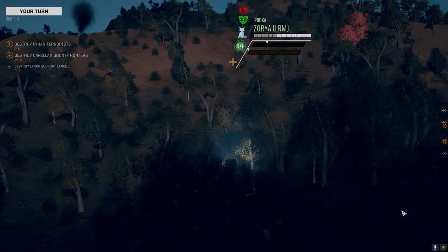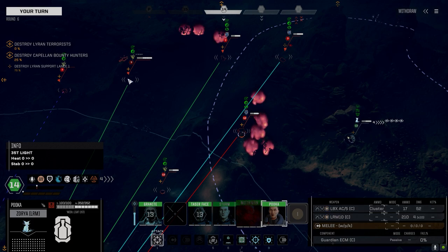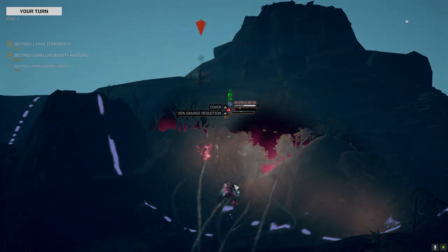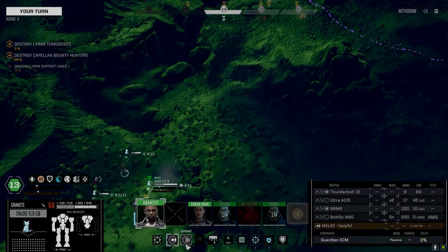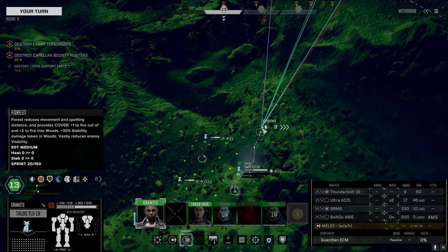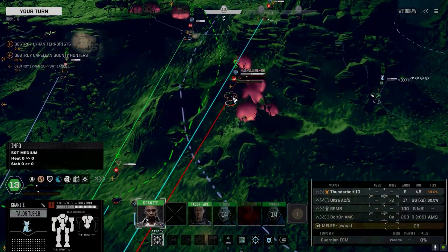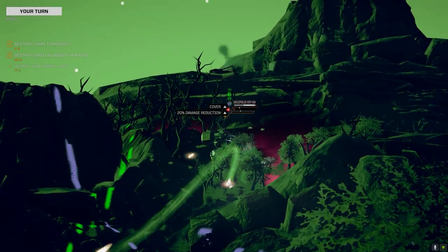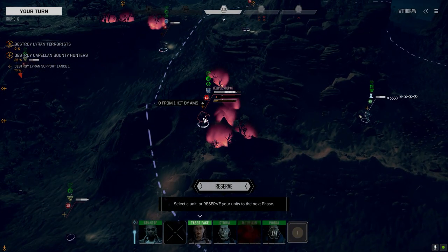Oh boy, here we go. I don't want you getting too close though. 34 — I think we've got to keep the pressure up on this guy. That friggin Scorpion. Let's get on him before he gets on us. Here it comes — okay, got the missile but both ACs hit. That's nice. Oh, it didn't hit the... that's interesting, we've got a chance to pull this guy's leg off.